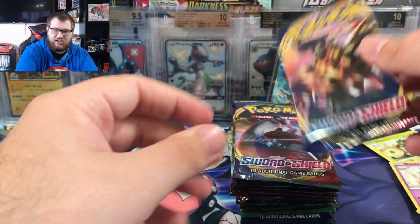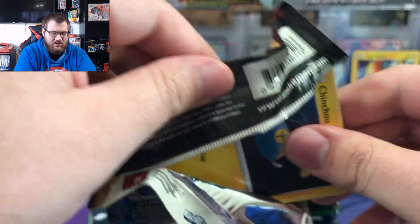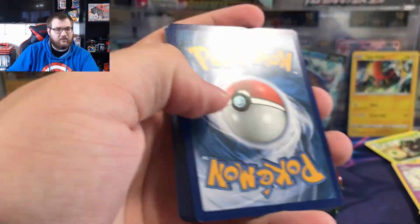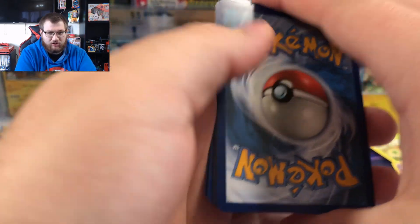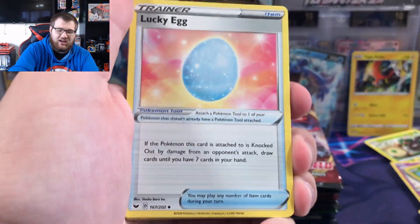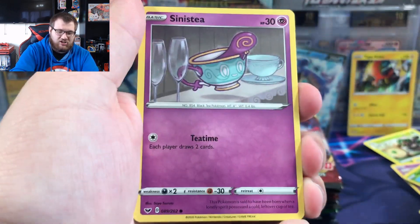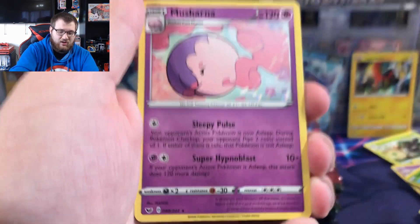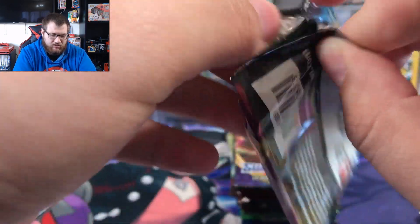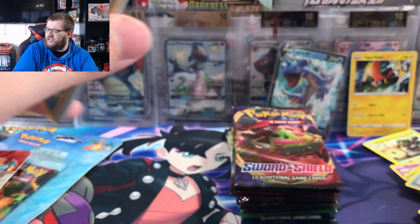Now the platinum stuff, even if it's weighed light, should have secret rares that are shiny in the reverse hollow slot. If you ever buy a light platinum pack or something of that nature, you can still get really solid hits. So keep that in mind when looking for sealed packs, especially now that the older Wizards of the Coast stuff is becoming completely unaffordable for normal people. There's still ways to get good pulls even if the packs are weighed. Another Lapras V-Max art up next.